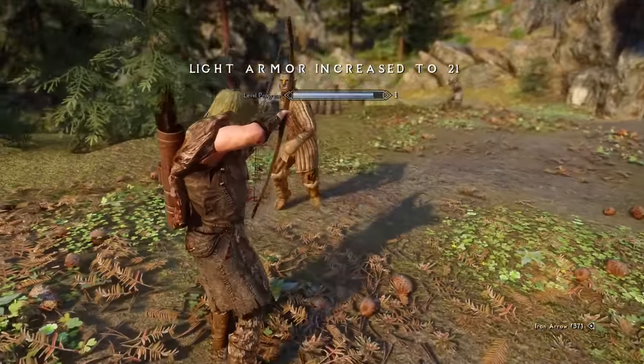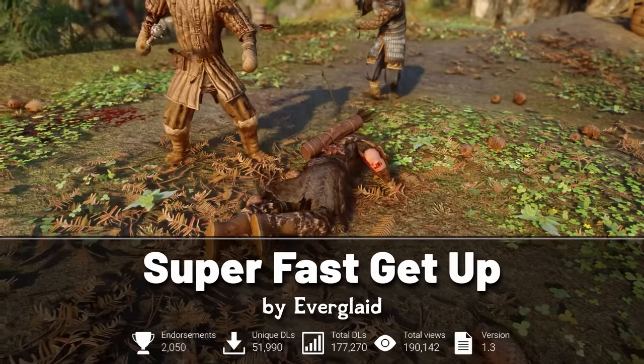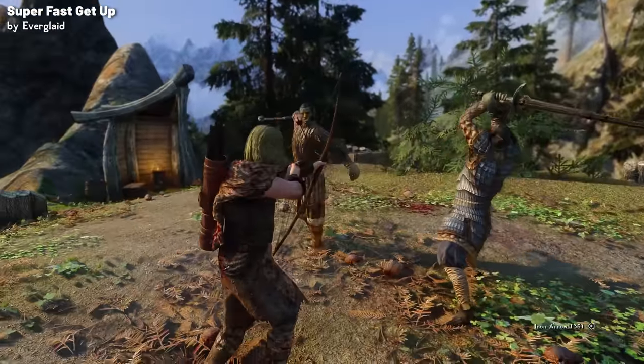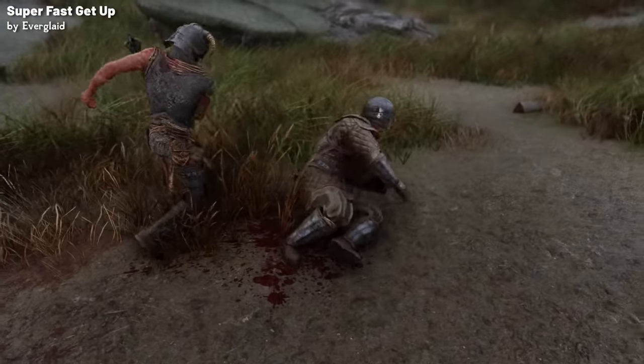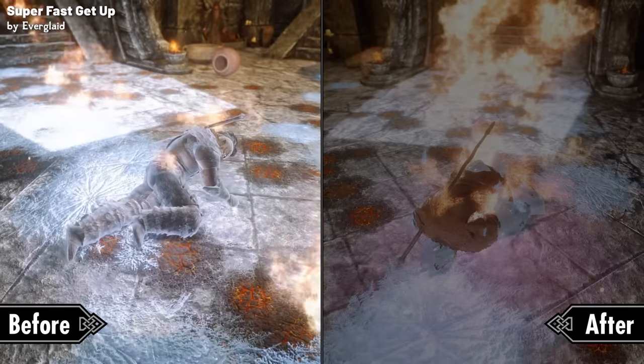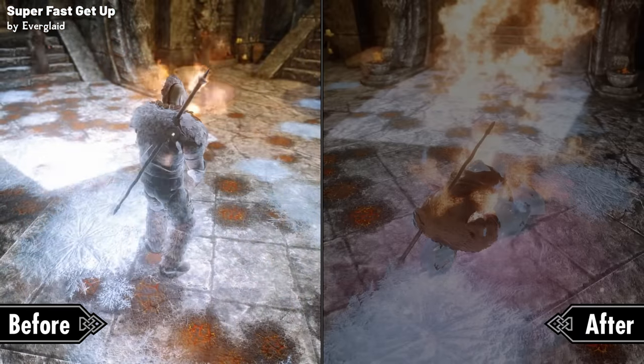For our next animation mod, we have Super Fast Get Up Stand Up, also by Everglade, which replaces the extremely long standing-up animation that plays when you get knocked off your feet — which in fast-paced combat situations can feel like an eternity. Specifically, the mod makes the following changes: the original animation takes about three seconds to complete, but with the mod it's now reduced to a swift 1.25 seconds.